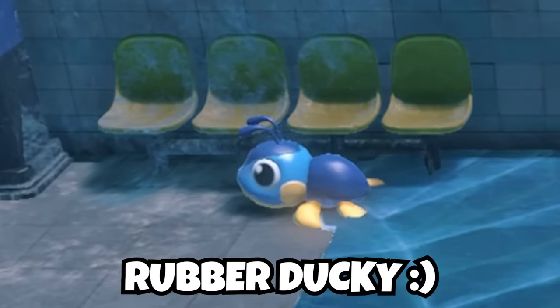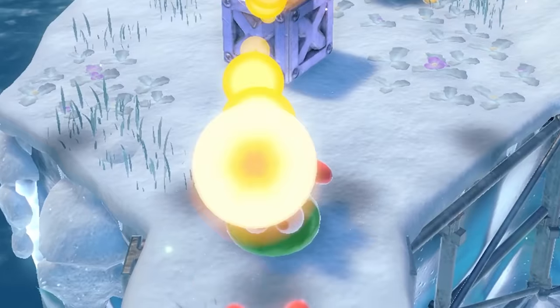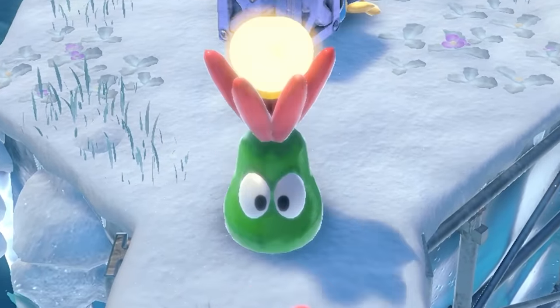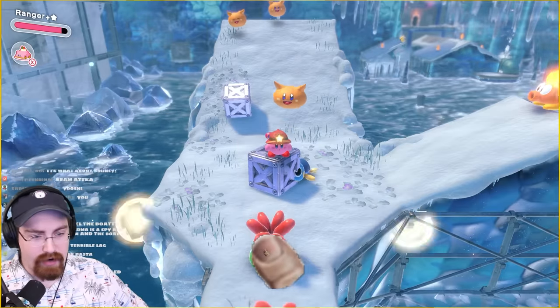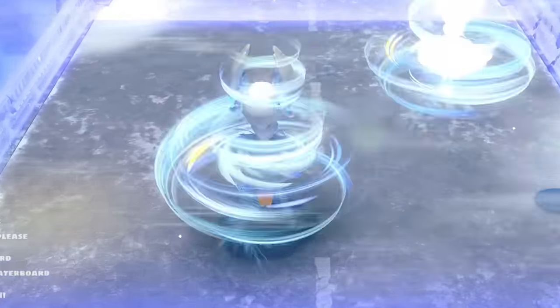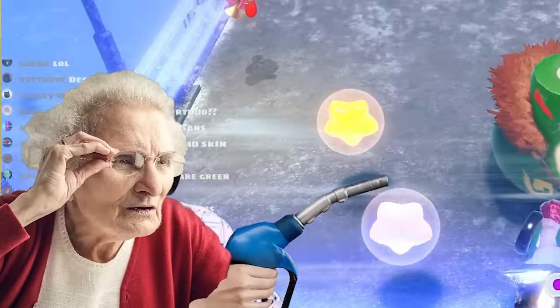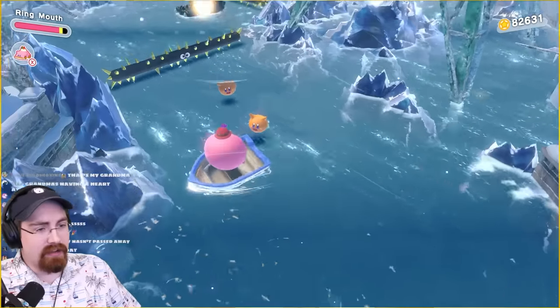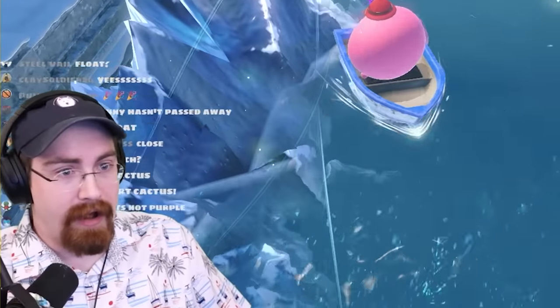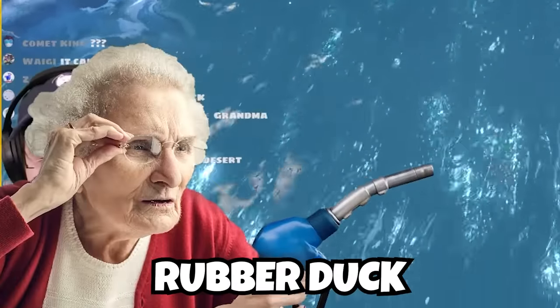This is a rubber ducky. No. A mushroom creature. Nope. Hedgehog enemy. It's not a hedgehog — I failed to identify this the last few videos, embarrassingly. This is a glunk, Grandma. It's a jelly bean candy. No. Desert sand. Grandma! I think this is a green creature. Grandma, back up from the mic. No, we can't kill those enemies. Okay, I may have already killed one. Grandma, I don't want to go to prison. What is that thing? I've already killed three of them, Grandma. I think this is a rubber duck.